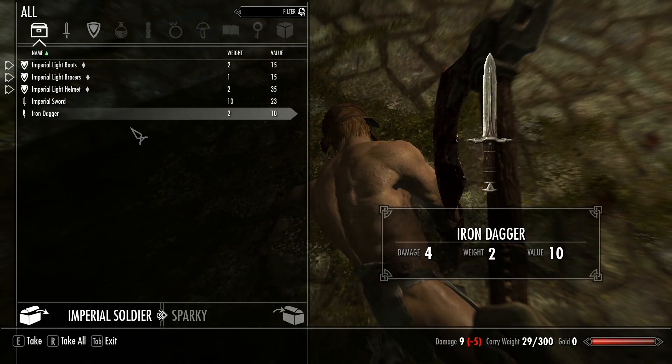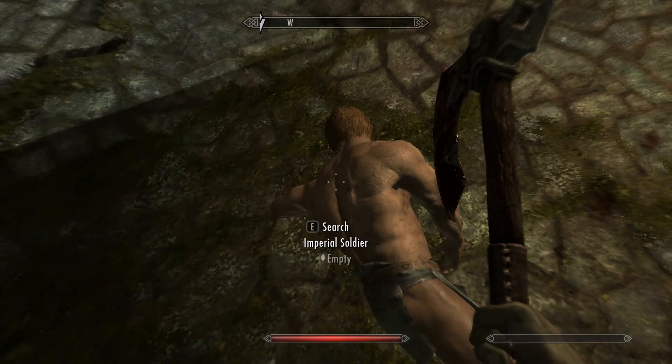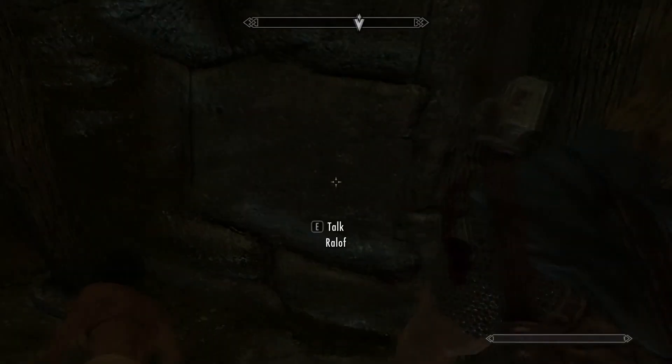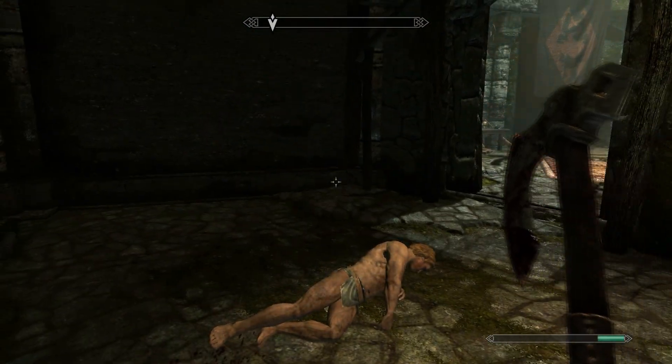That was pretty easy. I'll take this light armor, which I hopefully won't even wear anyway. Take everything I can — I can just sell it when we get into a shop. Oh look, heavy armor! That's actually good for my character as I get a boost in heavy armor.